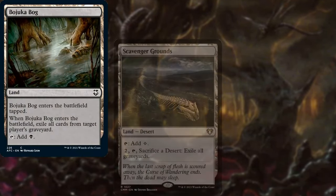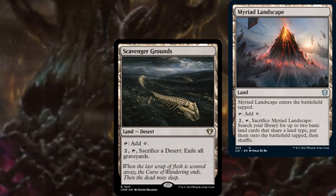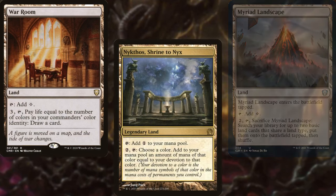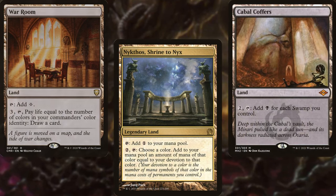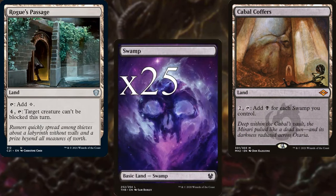Bajookabog, Scavenger Grounds, Myriad Landscape, War Room, Nykthos Shrine to Nyx, Cabal Coffers, Rogue's Passage,